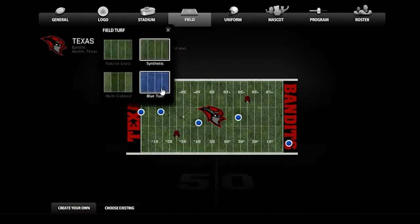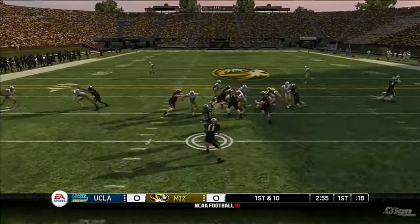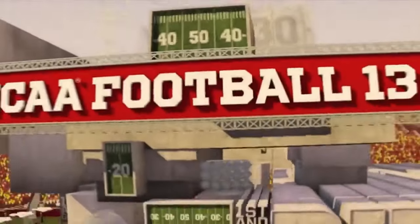Touching on the campus side of customization, being able to create your own stadium — customizing the turf, the stands, your end zone, sponsor logos, who's in the stands, and the sponsors — is also going to be a very integral part of Team Builder.